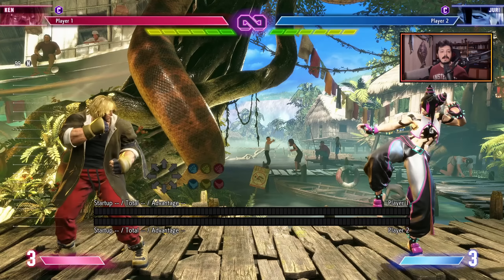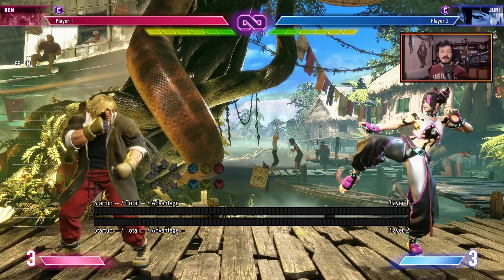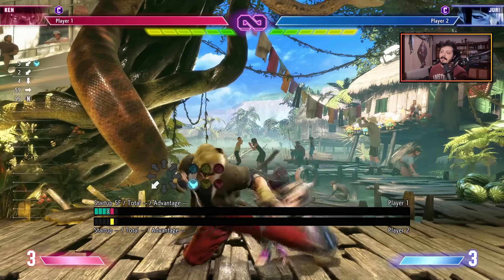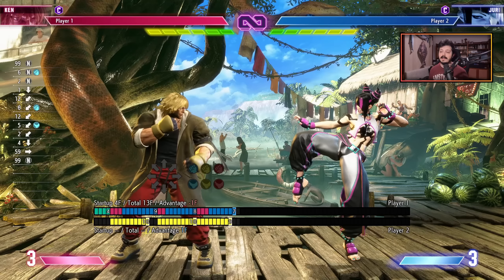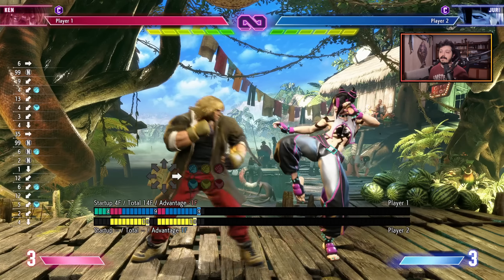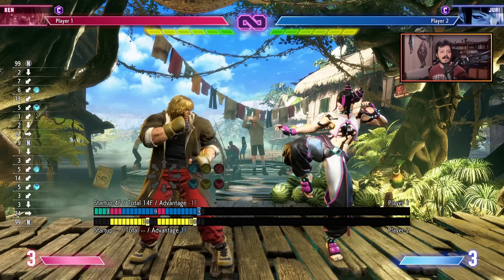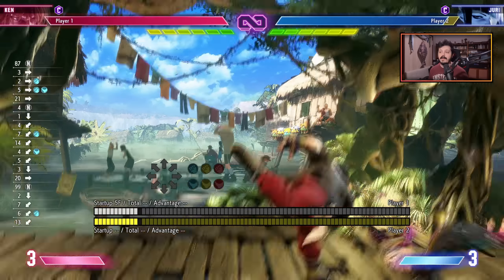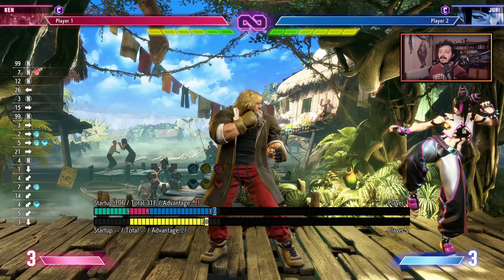If I try to continue my pressure, say by doing a standing light kick, and my opponent decides to press a button like crouching light punch, you see how I get counter hit and my offense stops. As the frame data might suggest, it's not my turn anymore. However, you'll notice that if I don't do anything, this normal actually completely whiffs. And this opens up the opportunity for us to try and actually catch the recovery of this button and steal back our turn that way. Rushdown characters in general tend to have a lot of tools to convert from this situation and stick to the opponent.